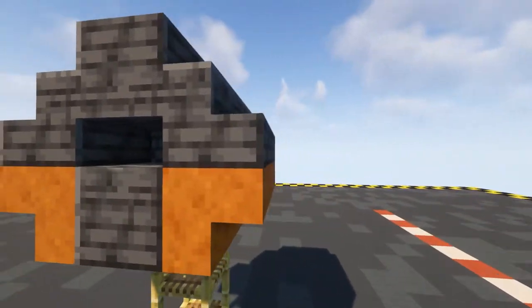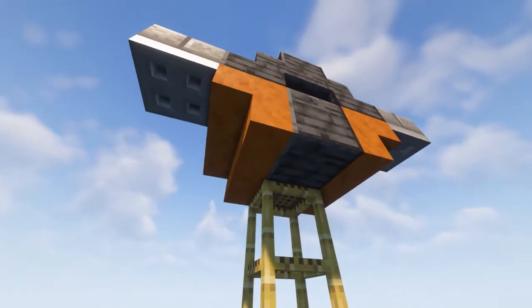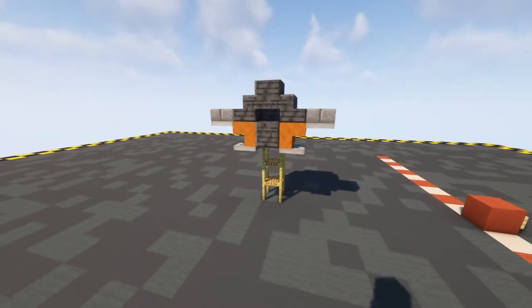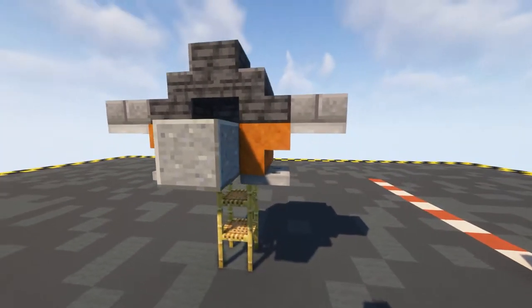Off the side of these stairs put a stone brick slab there and then underneath we want to put in an iron trap door there and an iron trap door there, and then under the stairs do the same - one there and one there. For the next layer rather than doing our polished deep slate block we're going to put in a polished andesite block like this.